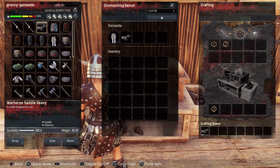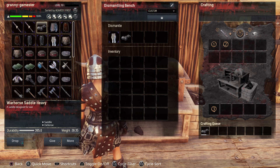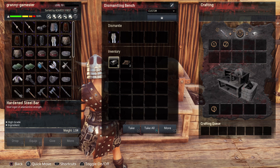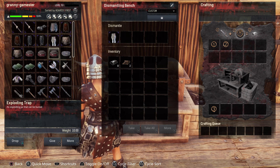You can also throw in a saddle. The Warhorse Saddle — if you've made one by mistake, don't throw it away, just plop it in here and you will get some of your materials back. I got eight hardened steel bars and two steel reinforcements back for that.